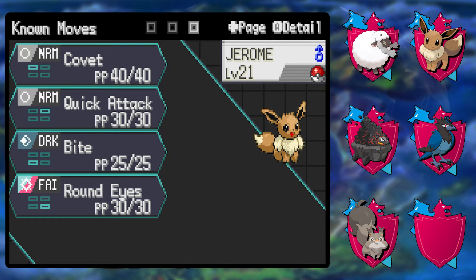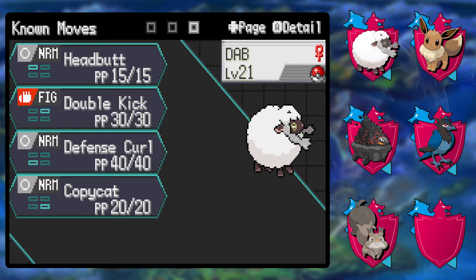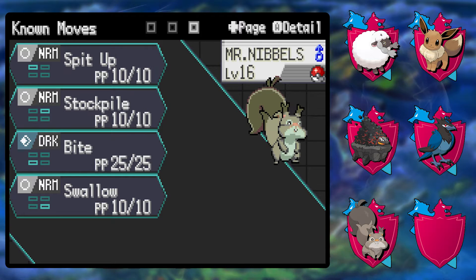We have rock polish — because I'm an idiot — and rock tomb. We have Jerome the Eevee, which I still don't know what I'm going to evolve into, with quick attack, bite, and round. We've got Dab the Wooloo with headbutt, double kick, defense curl, and copycat.